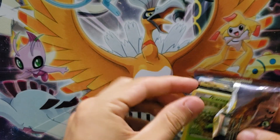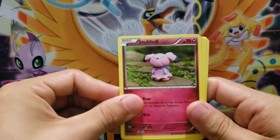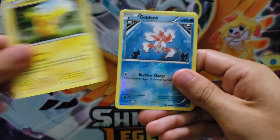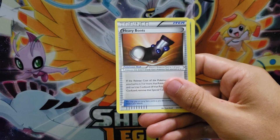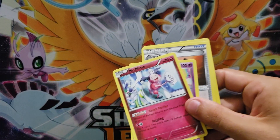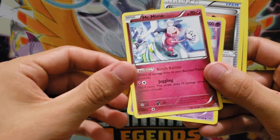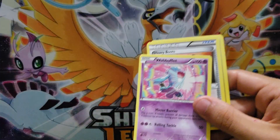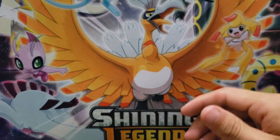Breakthrough — Mega Hound Doom Breakthrough pack. We'll start off with a Cacnea, a Snubble, a Cubone, Magnemite, Pikachu, Goldeen — the Goldeen was the Reverse Holo — Mr. Mime is the rare. And then we got Wobbuffet, Heavy Boots, and a Fracture as uncommons. That reverse holo I couldn't hardly tell.